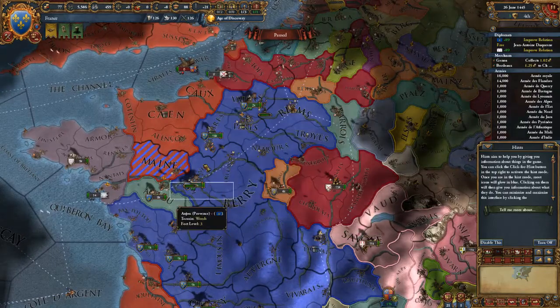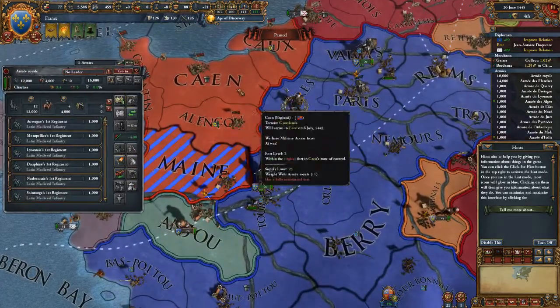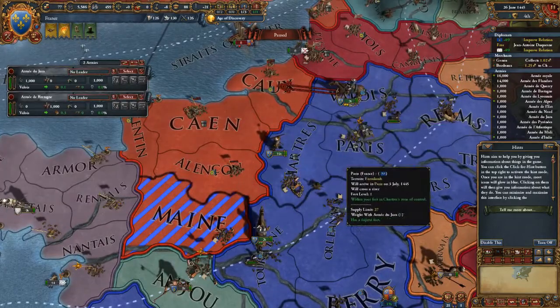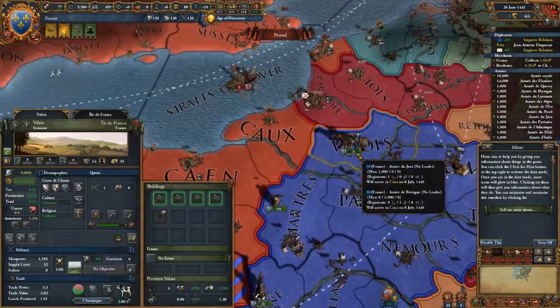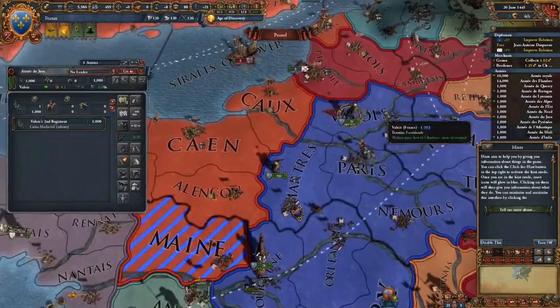Now I control Maine. I'm going to march into Alençon and surrounding areas, and I'll send this cavalry unit into Calais.